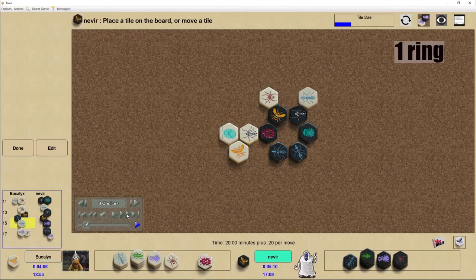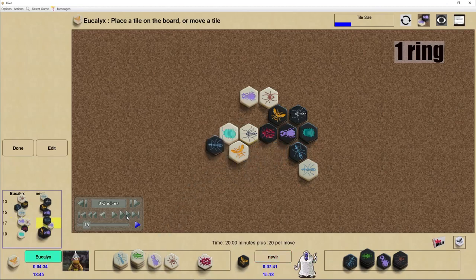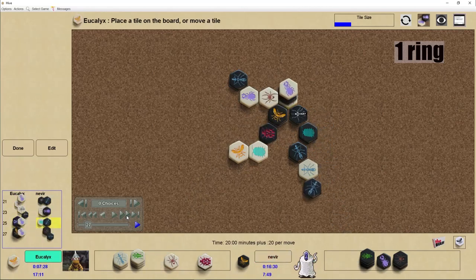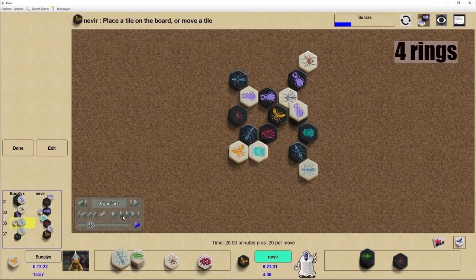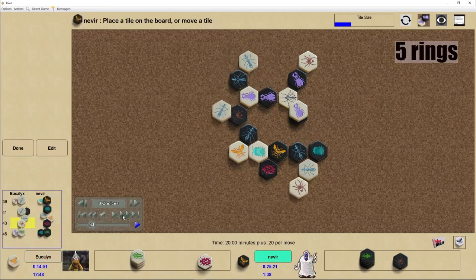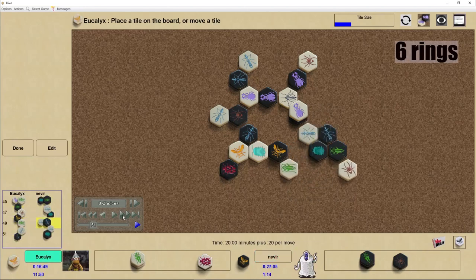After 15 moves, first ring. This allows black to have the inner spot of the comb to place beetles — what is called a beetle factory. Here second ring. Here third ring. Fourth. And we're just at the beginning. Five. Six. Seven. Eight rings.